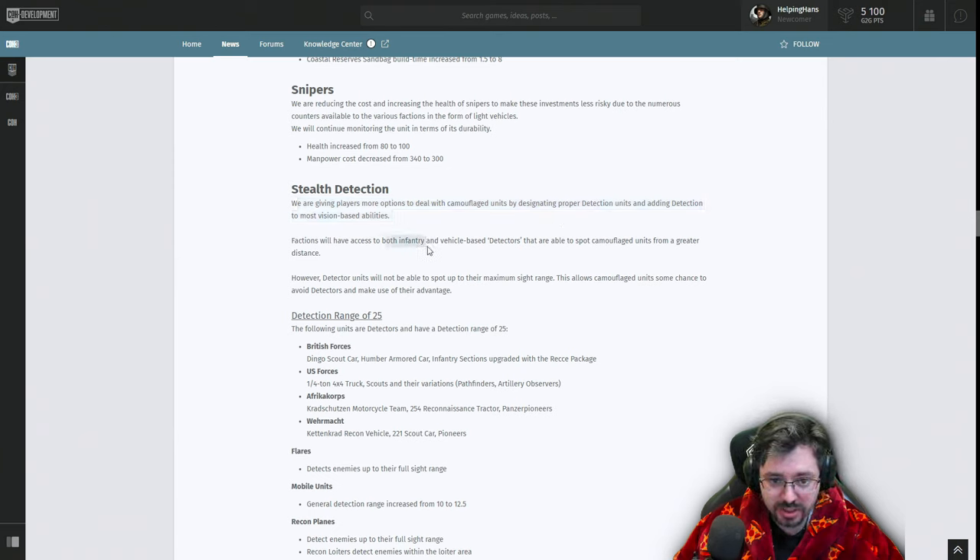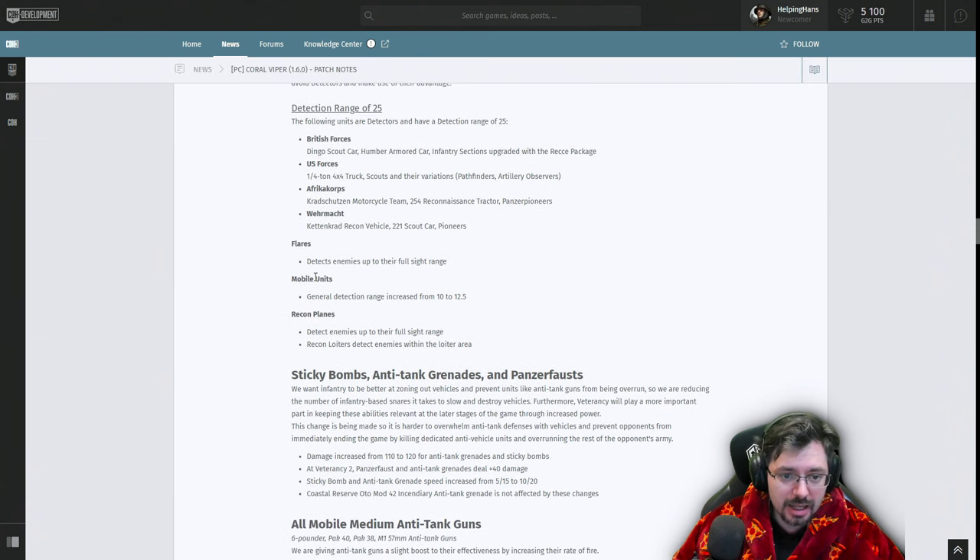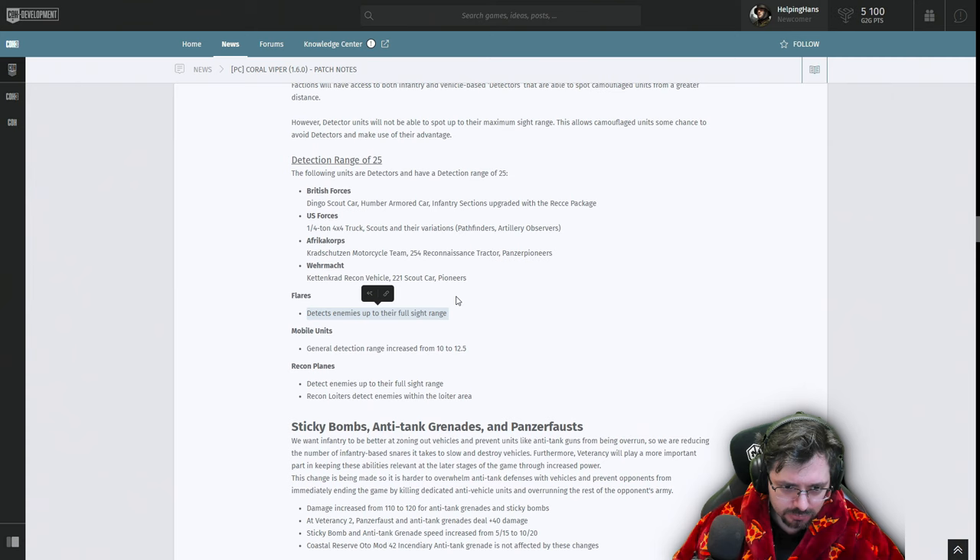Stealth Detection: players are getting more options to deal with camouflage units through designated detection units and added detection to most vision-based abilities. Factions will have both infantry and vehicle-based detectors that spot camouflage units from greater distance, but detective units cannot spot up to their maximum sight range — giving camouflaged units some chance to avoid detectors. For the British, the Dingo, Humber, and infantry section recce package have detection. US forces get the Jeep; DAK gets the motorcycle team, Crosshands tractor, and Panzer Pioneers.